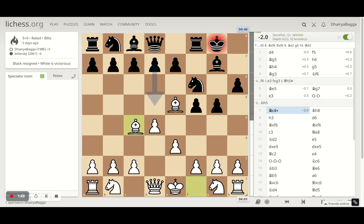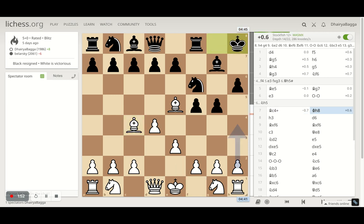Opponent castles, and I develop the bishop to c4. Opponent sidesteps the king onto h8. I started attacking from the king's side by playing h3, with the idea of maybe pushing g4 next.